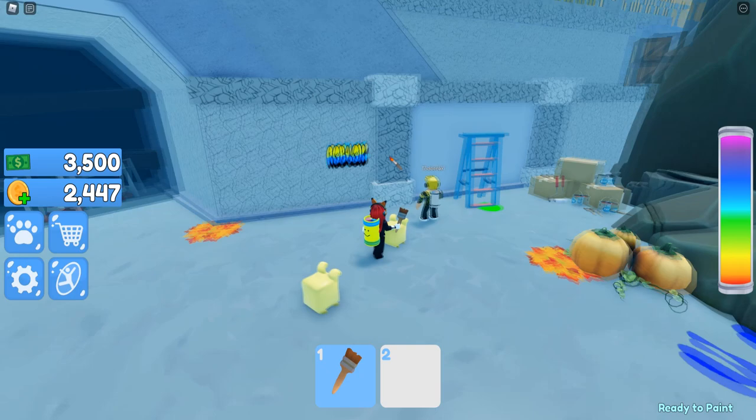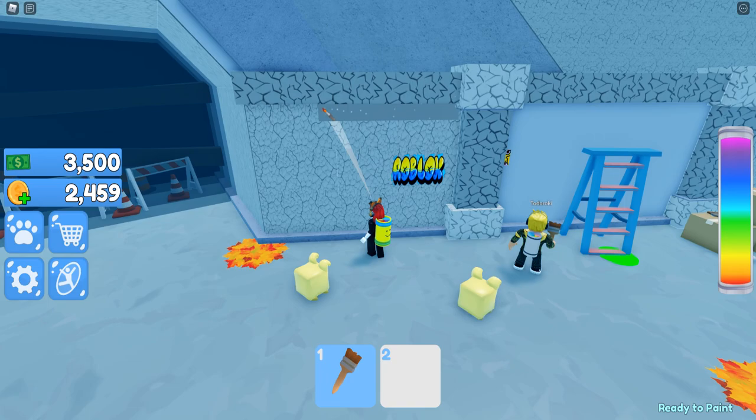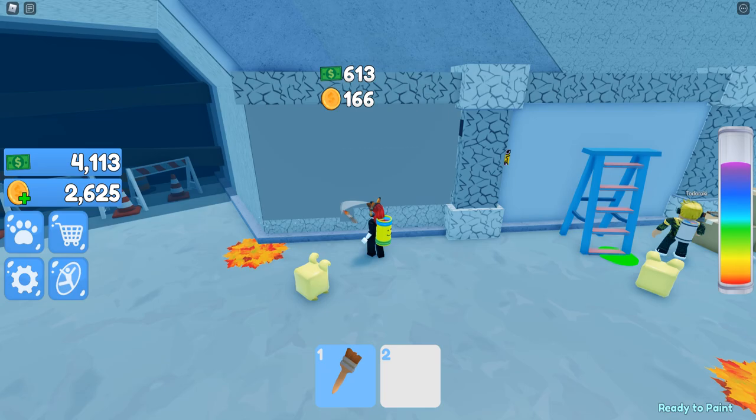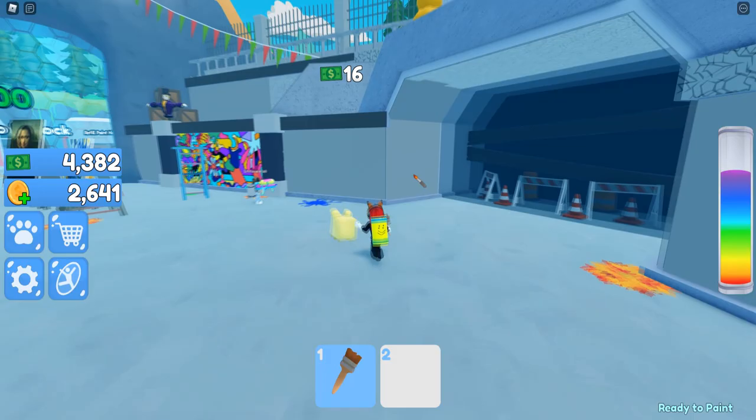This is so much fun and it's so relaxing. Check it out — here's a cracked wall that we can go ahead and paint. Look at that — cover up this graffiti, make everything look super smooth and nice. I love it!